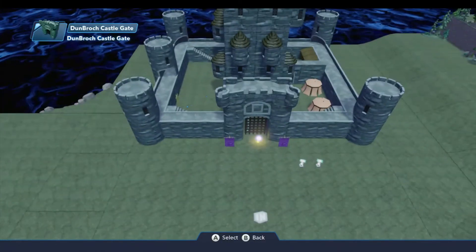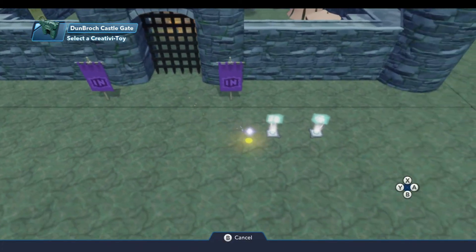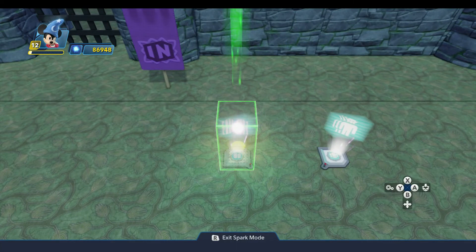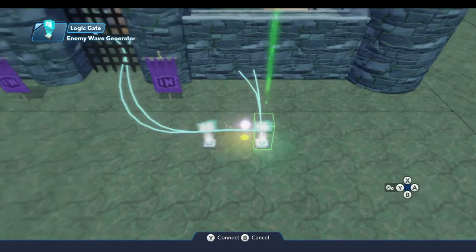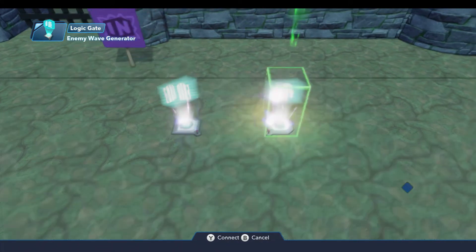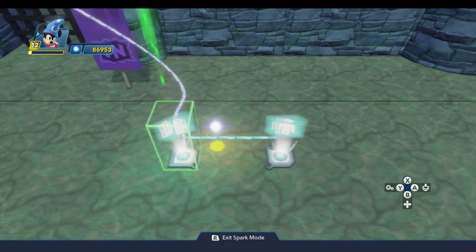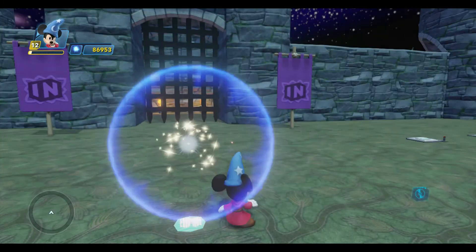Now I'll come over to the castle gate and do a new logic connection so that when the gate is opened, as you saw on the diagram, we connect to the logic gate and input to it. Then from the logic gate we open the logic menu, do a new logic connection, and on output from the gate we connect to the enemy wave generator and generate the wave. So now we have the Dunbrock Castle Gate connected back up to the enemy wave generator, but there's a logic gate sitting in between the two. Right now because the gate is open by default, there's no change in behavior from what we had before.